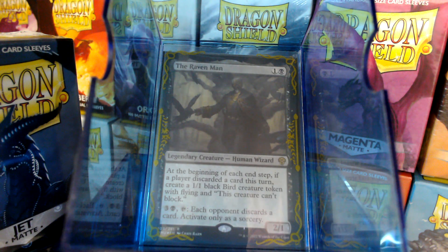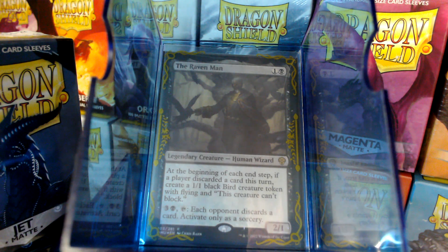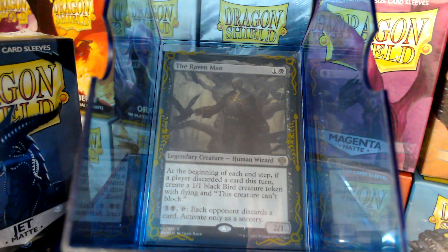It's a legendary creature — a very iconic legendary creature, especially in Liliana's story. For 2 mana, we get a 2/1 Human Wizard. At the beginning of each end step, if a player discarded a card this turn, you get a bird token that can't block. For 4 mana, tap: each opponent discards a card. You activate as a sorcery.